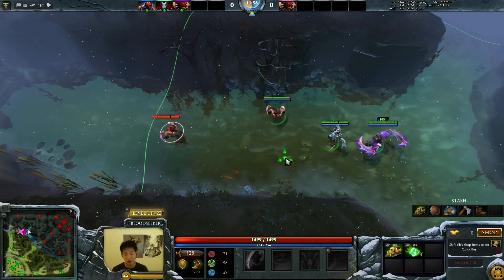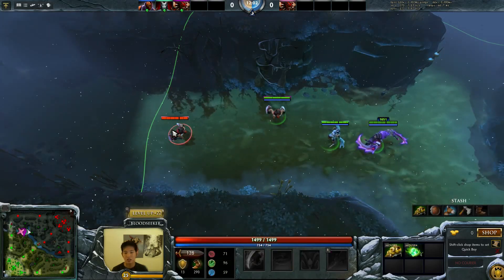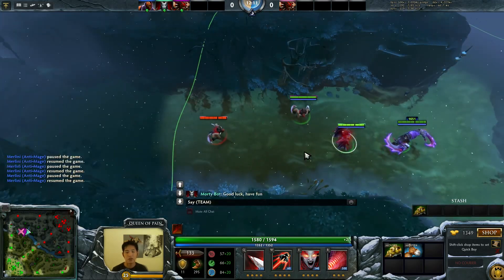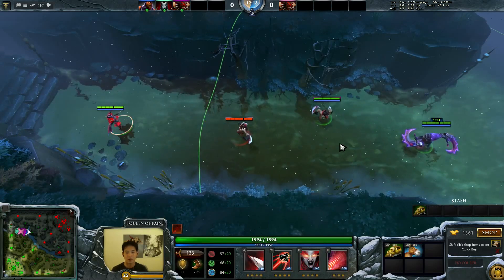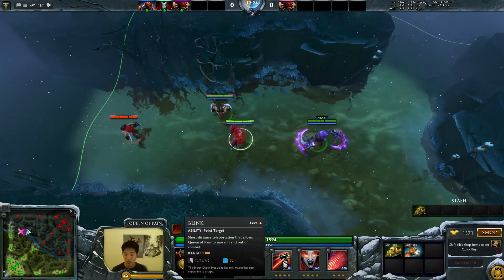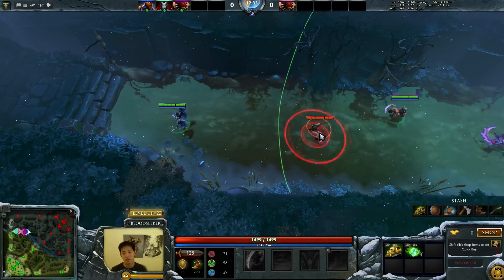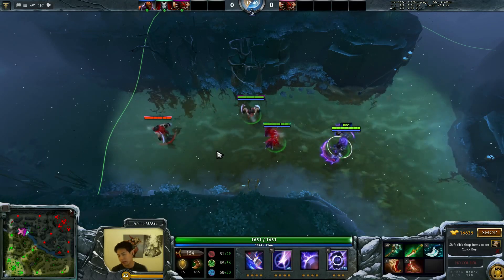Queen of Pain is a bit of a different story because her blink range is actually 1300. So when she gets ruptured, she just has to blink and move a tiny bit and she won't get hit by the rupture damage, which is pretty incredible. You do have to blink max range though. If I blink just a little bit too short — like Anti-Mage's range — I'll take the damage. So the magic range is 1300, which is QoP's maximum blink range. Move just a little bit over that to be safe and you won't get hit for a massive pure damage nuke.